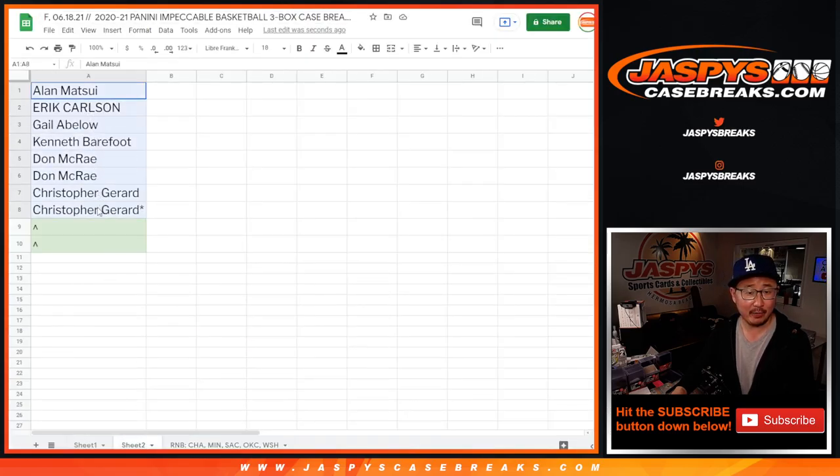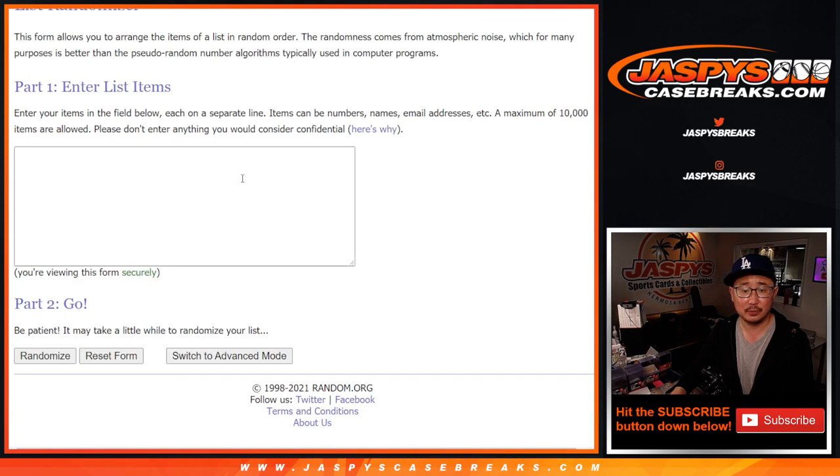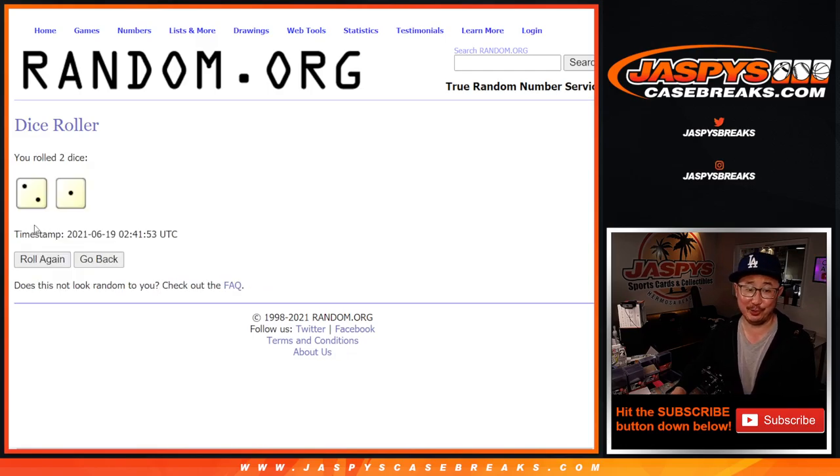So if you click that tab, there we go. Big thanks to this group here. We're going to do two different dice rolls — one for the giveaways. Someone here who bought spots straight up is going to win extra spots. And then we'll do another dice roll to randomize the full list of names plus the numbers. So this is for the giveaway — top two. Good luck. Top two after three.